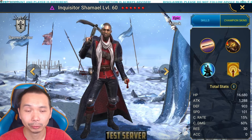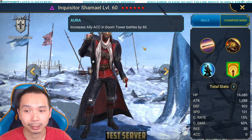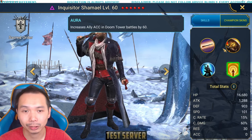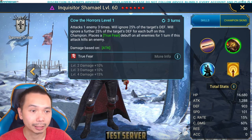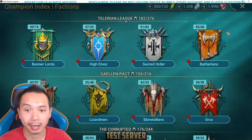He also has some utility in Doom Tower — he is actually pretty good there, especially against some of the CP waves where you're looking to snipe down single target champions. This is a very strong ability to kill one champion that's giving you a little bit of trouble. But quickly, let's jump into the builds that I have him in today. Hopefully these will give you guys some ideas on what to do with your Shemails.